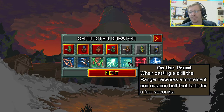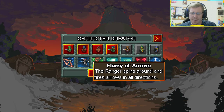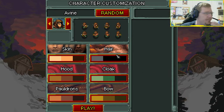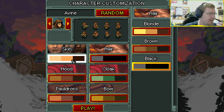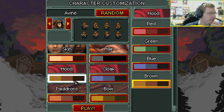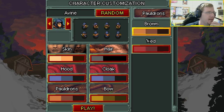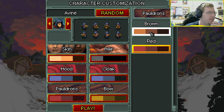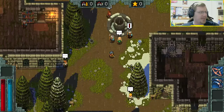On the Prowl says when casting a skill the Ranger receives a movement and evasion buff that lasts for a few seconds. The big difference is it gives both movement and evasion, but only when you're casting a skill - your primary attack doesn't count as a skill. As for character appearance, I like the first skin shade, blue cloak and hood, and a crazy color bow so I can see which direction he's facing - that matters for certain items.